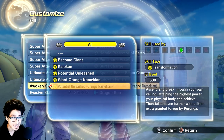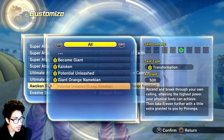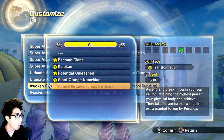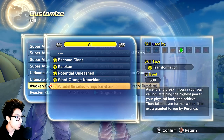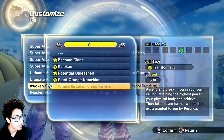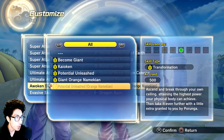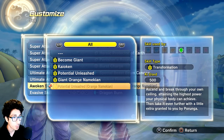I think at the very least we should get the orange form — it just seems so divine and awesome. The Potential Unleash isn't really that big of a deal for me. The description says: 'Ascend and break through your own ceiling, attaining the highest power your physical body can achieve, then take it even further with a little extra granted to you by Purunga.' That's really sick. This will use 500 ki — basically like Super Saiyan Blue or Turn Golden for a Namek, the highest transformation we don't really have.